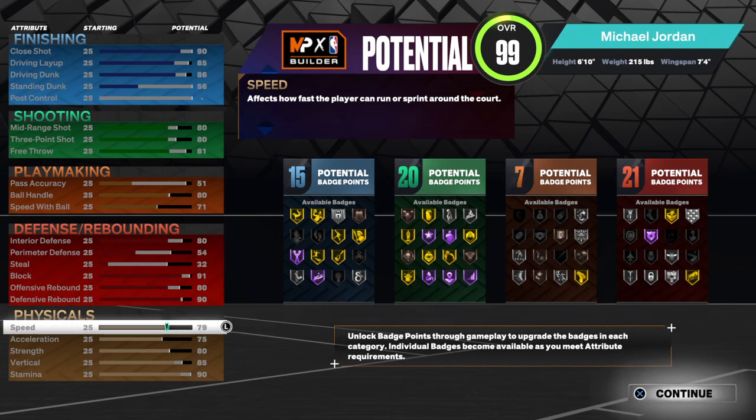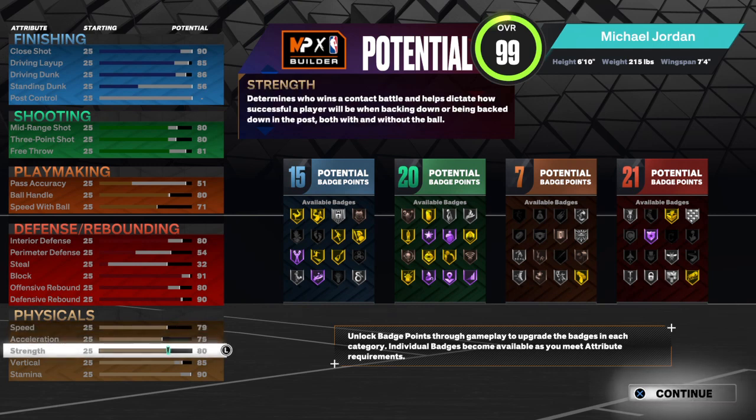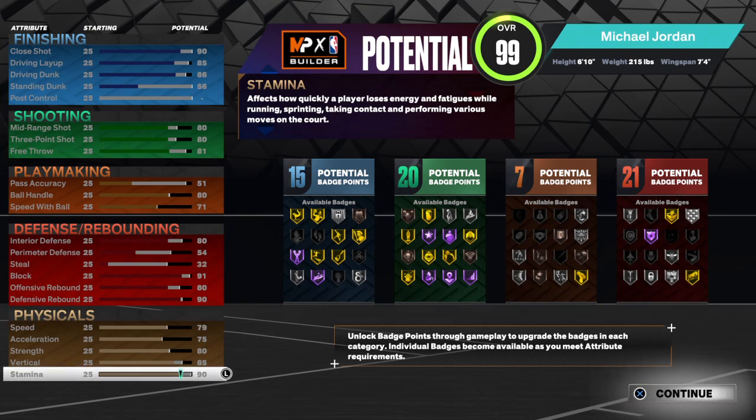Put your speed at 79, put your acceleration at 75, put your strength at 80, put your vertical at 85, and put your stamina at 90.